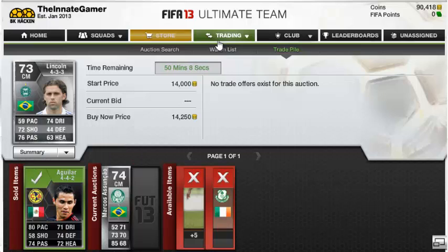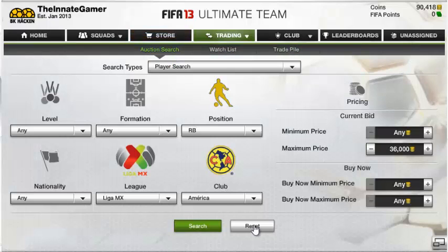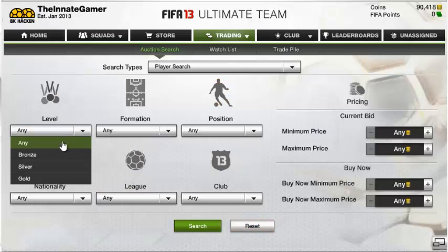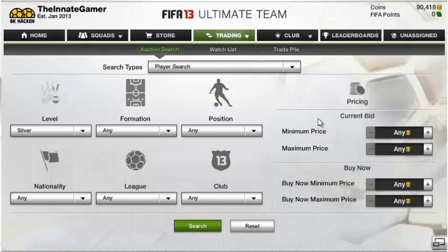I'm just having a look if there are any others up - there aren't. I'm going to show you how to find cheap silver in-forms because somebody in the last video commented it and I said I'd make a video, so here's a video on it. Basically what you do is set minimum price 5k - that's to get rid of all the rubbish silver in-forms - then 10k minimum price.